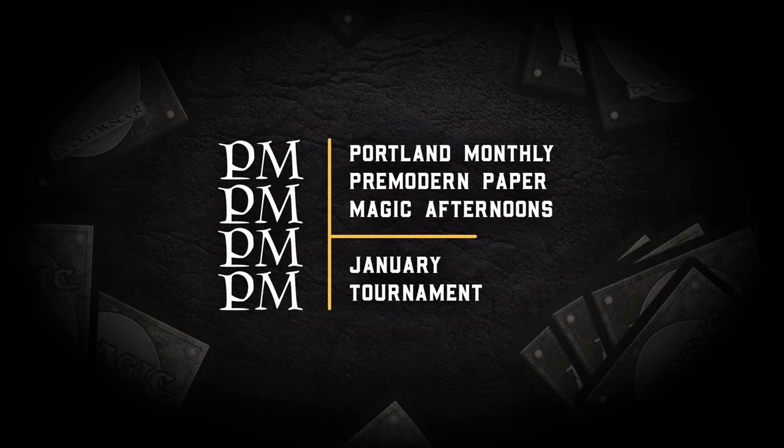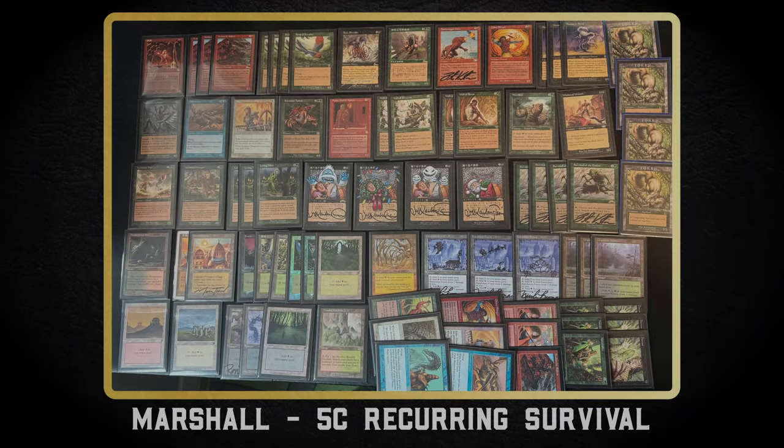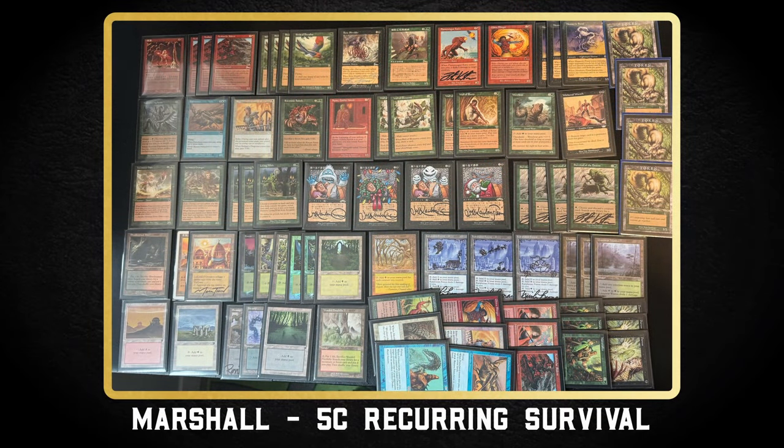Welcome to the finals of the January Portland Monthly Pre-Modern Paper Magic Afternoons tournament. First up we have Marshall on Five Color Recurring Survival — a value midrange deck with a little bit of combo, using Survival of the Fittest and Recurring Nightmare to exploit a giant toolbox of ETB creatures, plus a Living Wish package to find more answers from the sideboard.